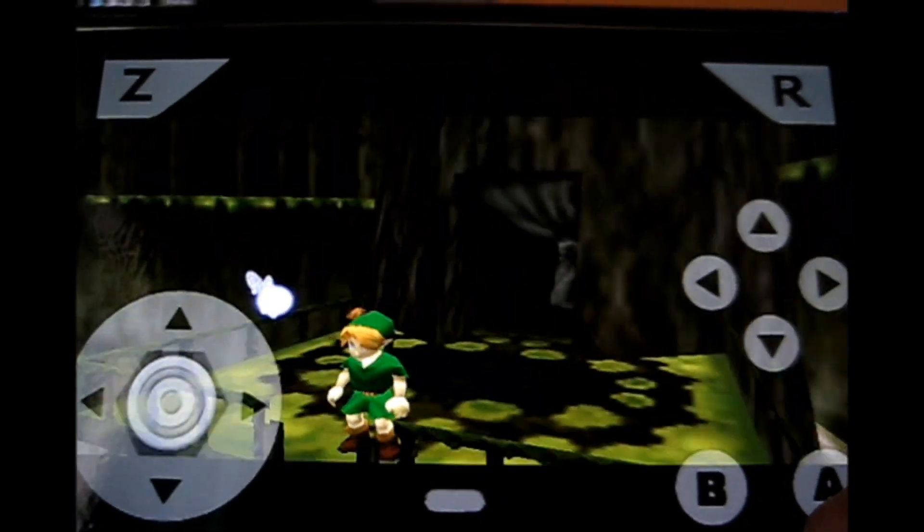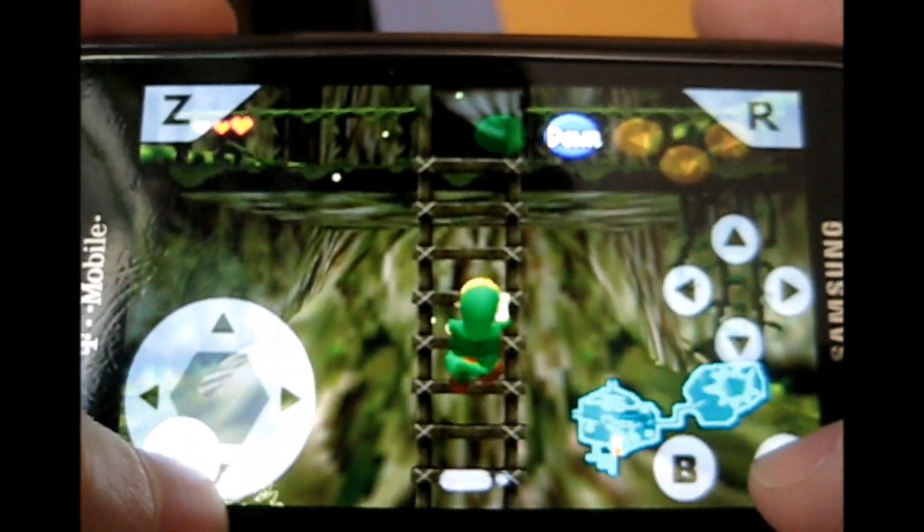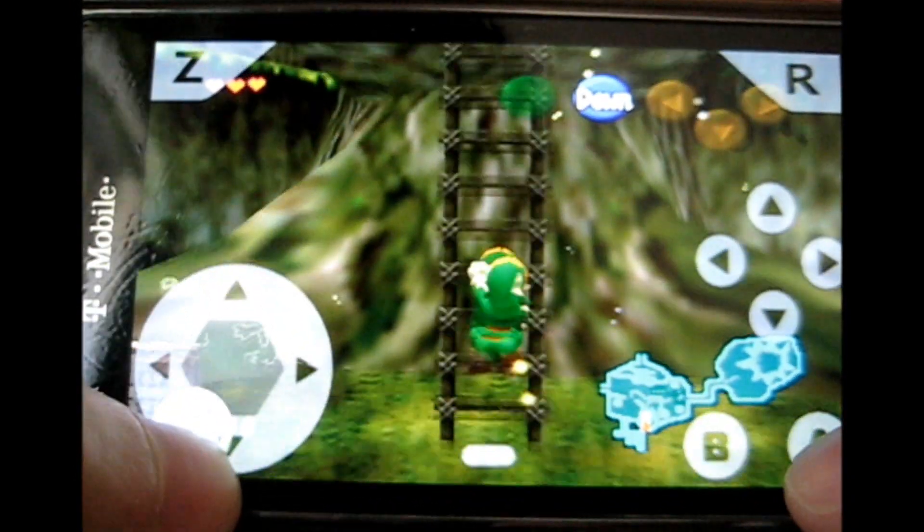I wish there were options in the emulator to do more frames per second, because my phone is currently underclocked to 800 megahertz and not a full gigahertz.